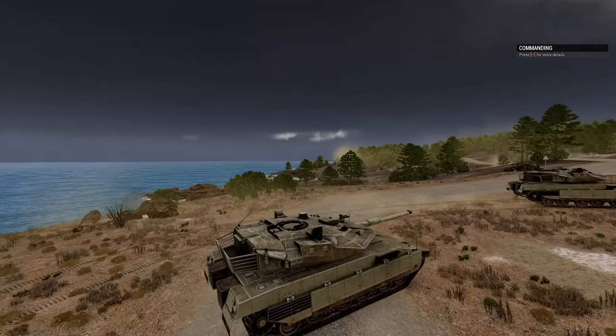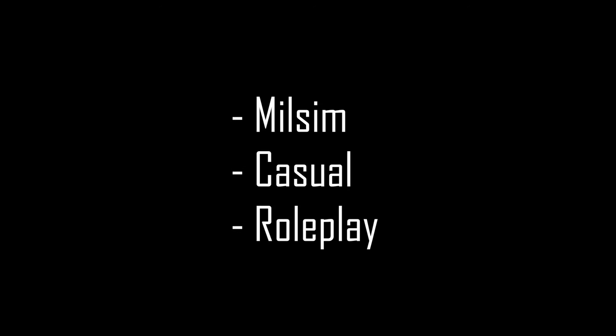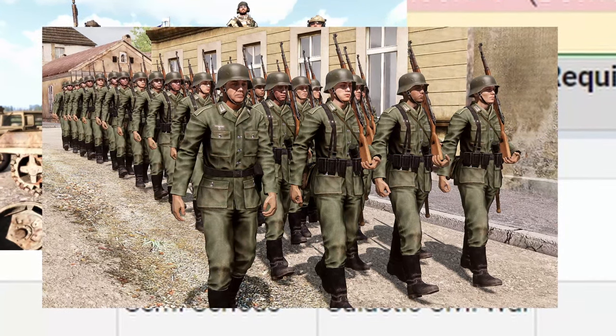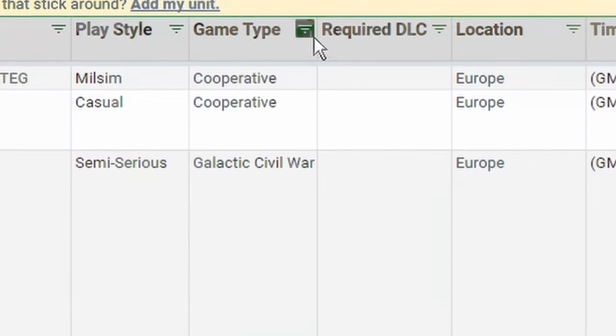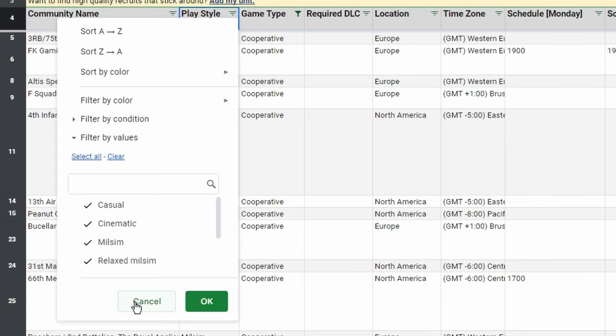The next question is: what kind of unit do you want to join? Are you looking for Milsim or casual? Modern, World War 2, or something different like Star Wars? Filter for these using the triangle in the corresponding column. In my case, I will choose cooperative and Milsim.